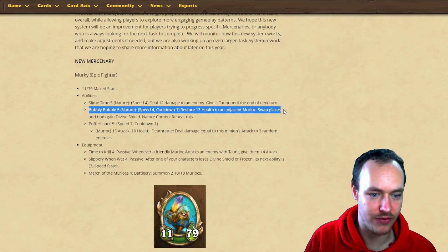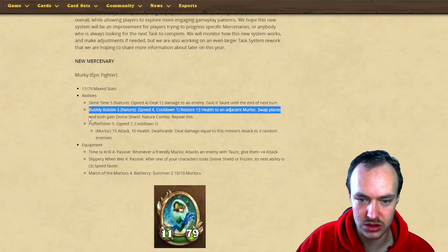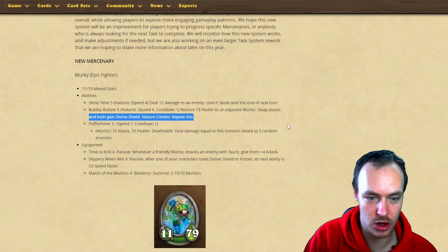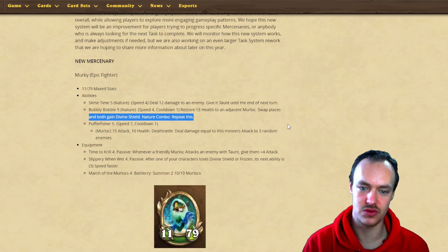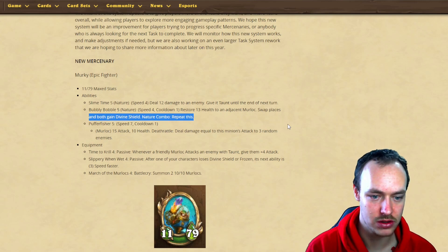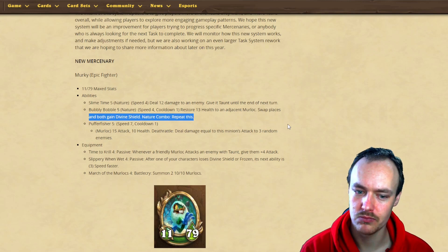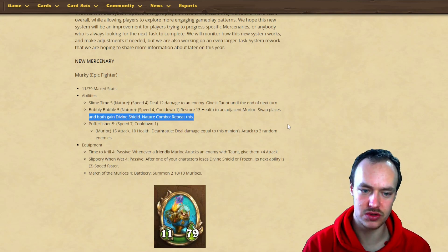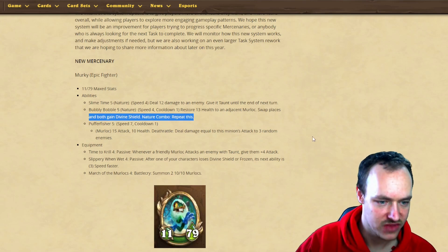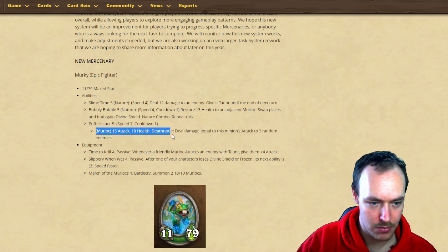Bubbly Bubbly Boodle Five is nature, speed four, cooldown one: restore 13 health to adjacent murlocs, swap places, and both gain divine shield. Nature combo: repeat this. So you restore 13, swap places, and both gain divine shields - that's a weird but interesting mechanic. We also have Pure Official Five, speed seven, cooldown one for murlocs.